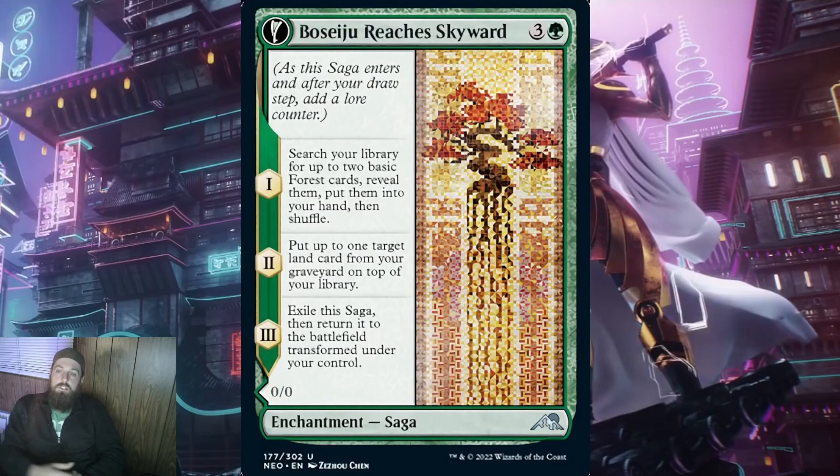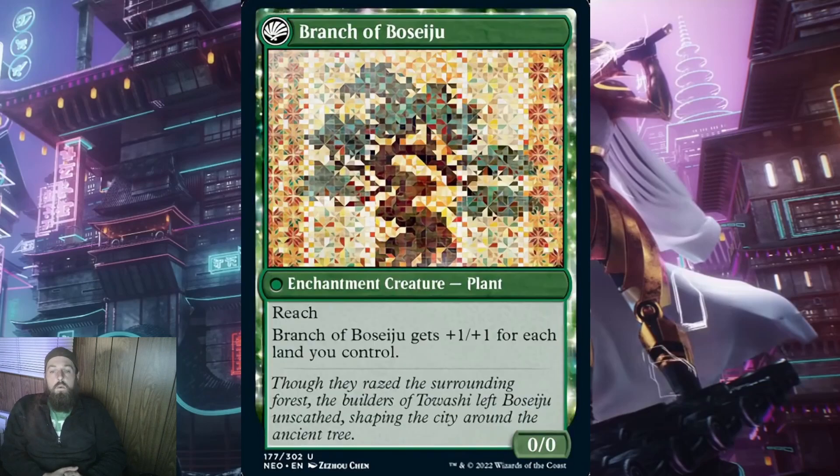On the second lore counter, put up to 1 target land card from your graveyard on top of your library. In standard, this pairs well with land cards like Field of Ruin and creature lands — when you're less worried about sacrificing a land to remove a troublesome creature land or losing one in combat. In eternal formats, this is even better for fetch lands. When this transforms, you get Branch of Boseiju — a 0/0 enchantment creature plant with reach. Branch of Boseiju gets +1/+1 for each land you control. We have seen this many different times — for example, Renata and Druid Class from AFR. They are always great and they scale with your lands.